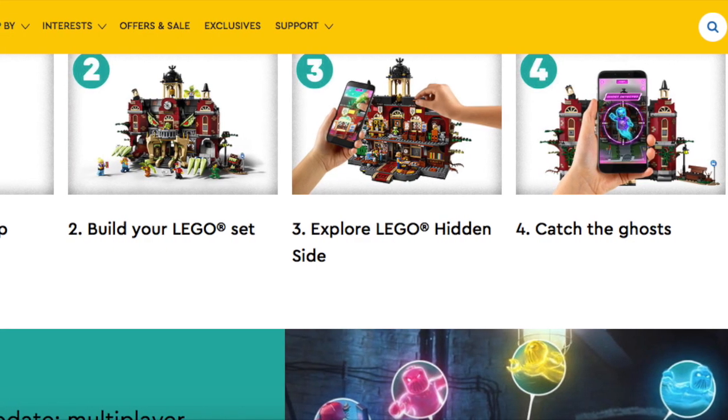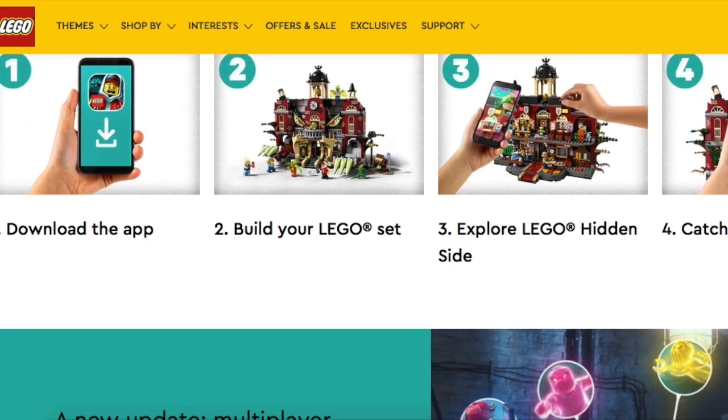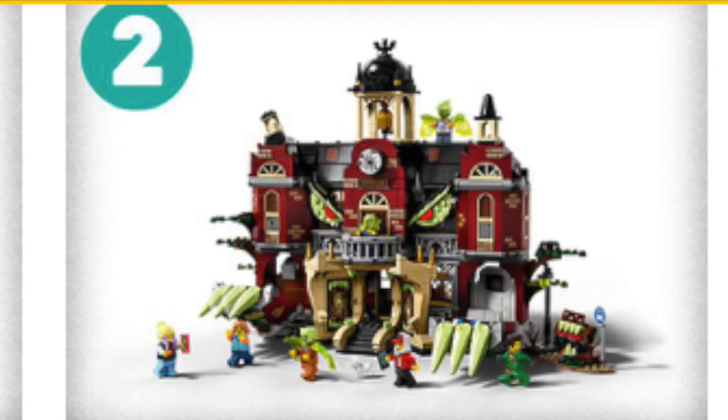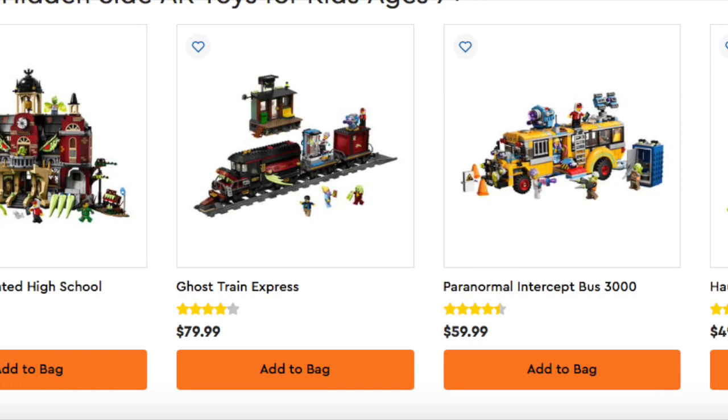Hidden Side is basically about these two main characters, which I think is Jack and Parker? Not entirely sure. But it's basically ghost hunting — they're hunting ghosts with their phone or something, and the ghosts look really cool. So first, let's talk about the sets.